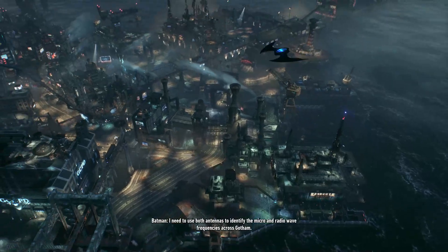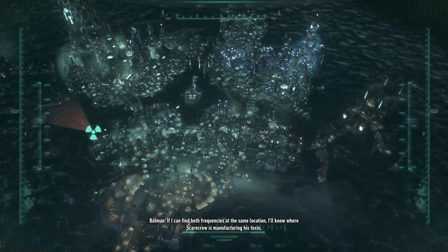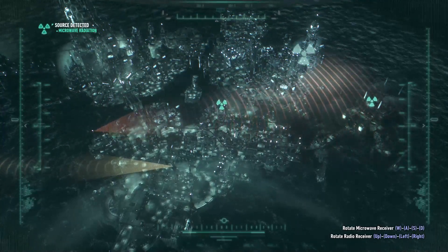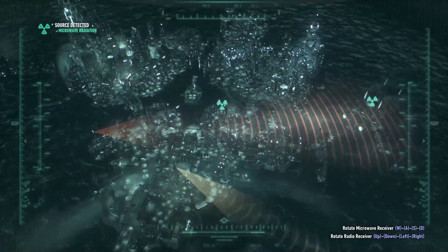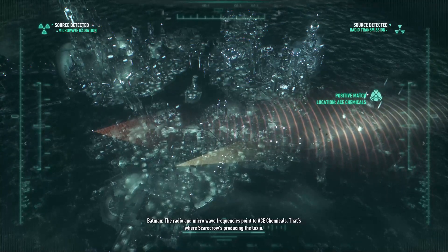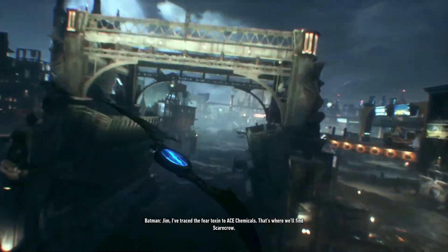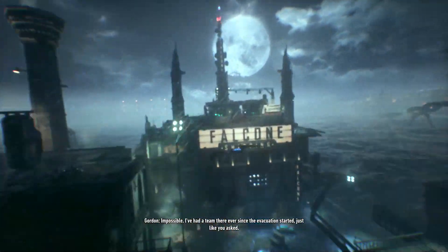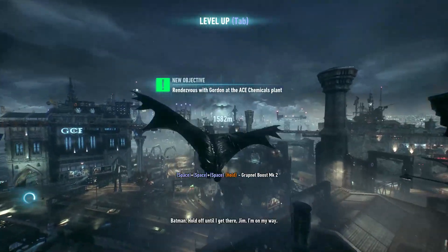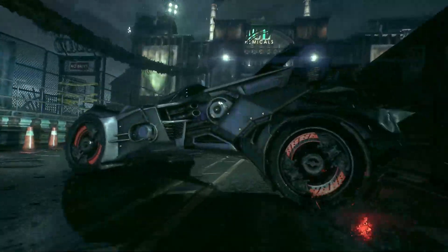Three antennas to identify the micro and radio wave frequencies across Gotham. If I can find both frequencies at the same location I'll know where Scarecrow is manufacturing his toxin. I mean, it's not hard to assume — obviously it's gonna be Ace Chemicals. The radio and microwave frequencies point to Ace Chemicals. I remember — wasn't Ace Chemicals really stuck up inside Gotham? Why is it now separate?